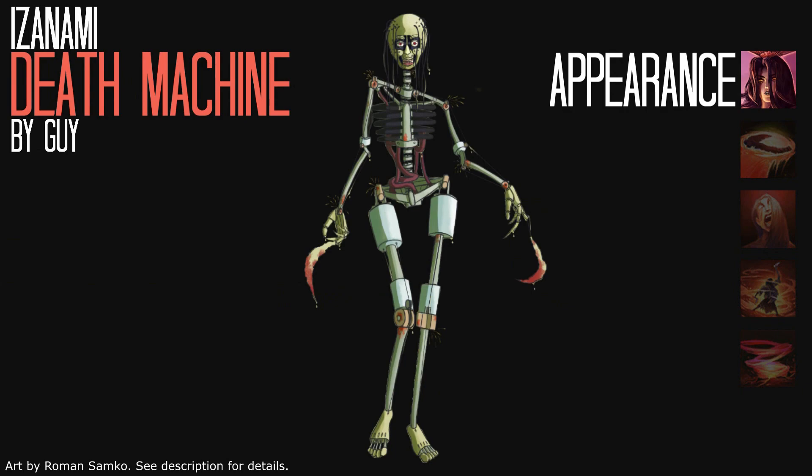For this concept, Izanami would be made of only frames and wires, and look kind of like the end of Terminator. She would have some pulleys and gears, rusted joints, and in some places there would be sparks flying and oil leaking. Her movements would be jerky, her basic attacks would be replaced by claws on pulleys, and her voice would be very robotic but frazzled.